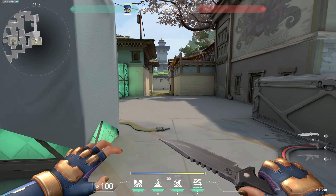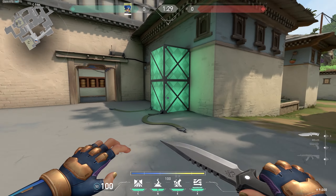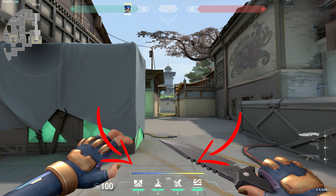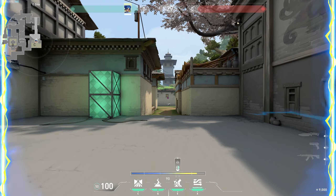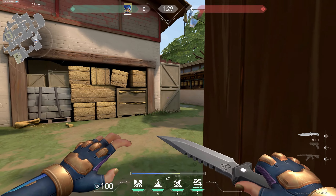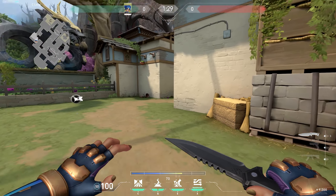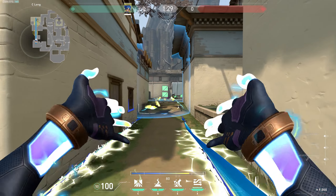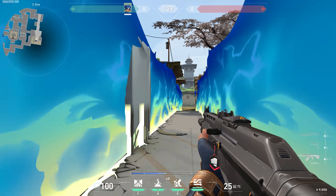The E ability is called High Gear. You'll notice a blue and yellow energy bar at the bottom-middle of the screen — that's your energy. When you press E you sprint really fast and the energy drains. This is great for pushing onto sites or rotating between sites on defense. For example on Haven as an attacker, you can use Q for the wall, then push in with E charged up.